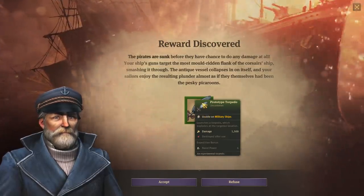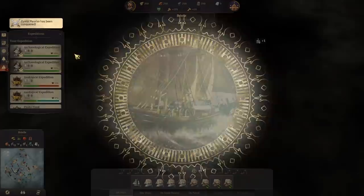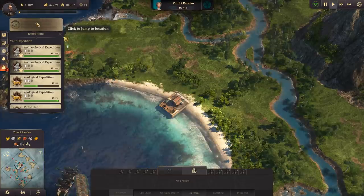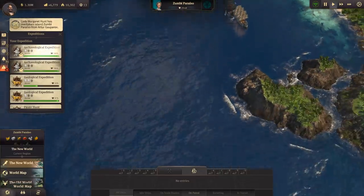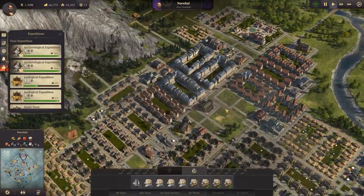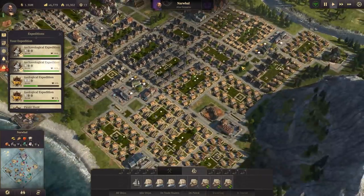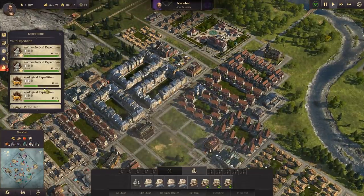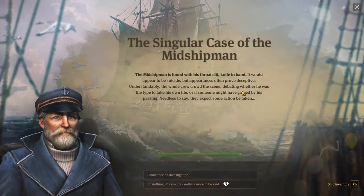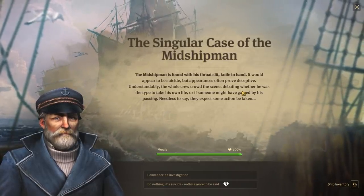The thing is, this torpedo isn't even worth it - refuse. Another player has had their island seized - they are both still going on that war. How's your capital doing, Artur? The third district has developed. Here are more expeditions that need my attention. The singular case of a midshipman - the midshipman is found with his throat-slashed, knife in hand. It would appear to be suicide, but appearances are often proved deceptive. The whole crew crowd the scene, debating whether he was the type to take his own life.